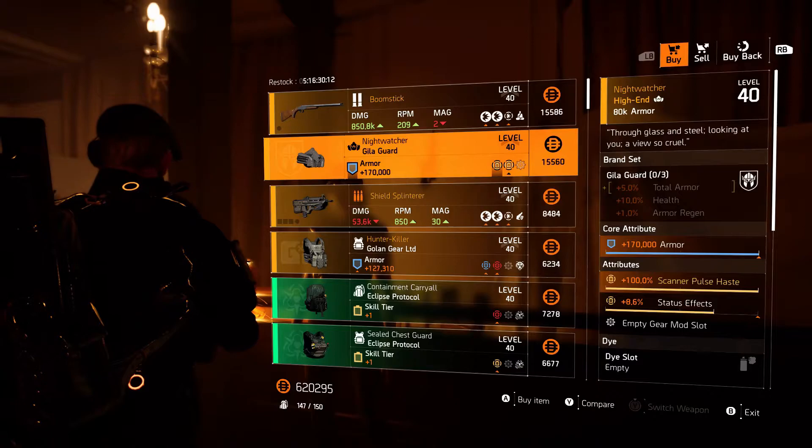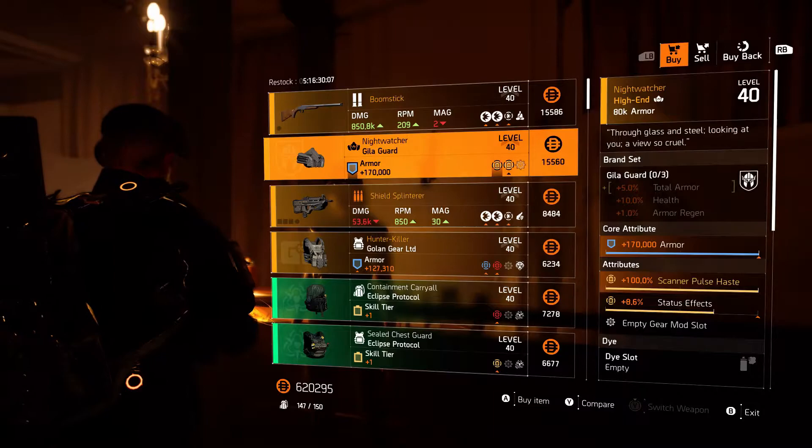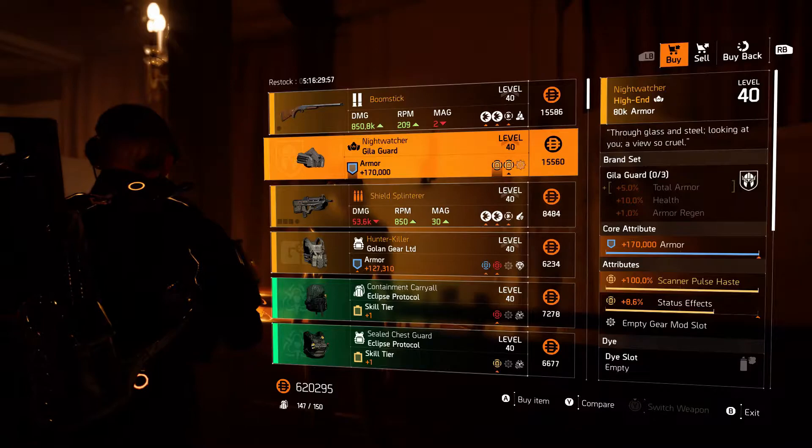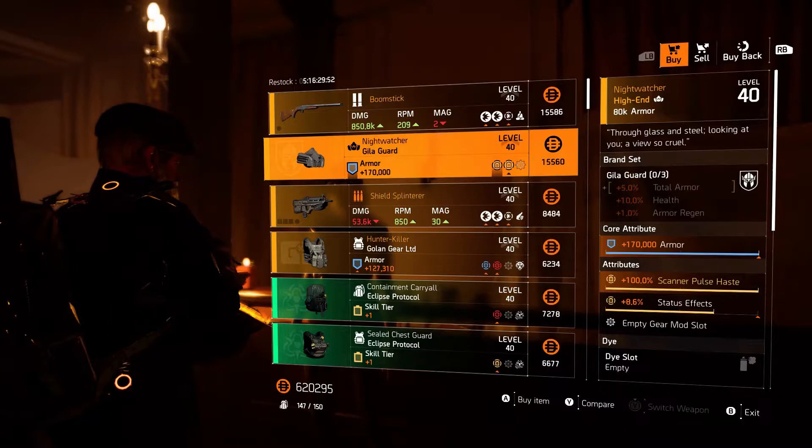Night Watch — excellent scanner pulse, great for those scanner builds. It's got the Gilligard, so it's got the 5% total armor, which is going to make you a lot more effective. And of course you can roll that status effects to whatever you want.